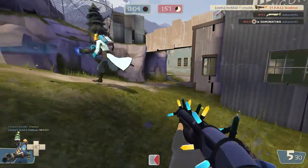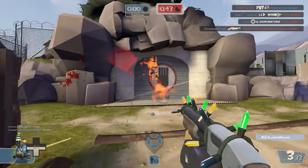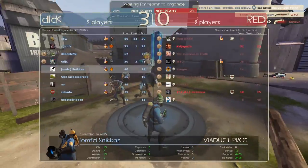You have to always be on your guard. I checked the stats at the end — their spy couldn't do anything. I checked the whole time, and that is what you do: you check. This is Pyro 101.